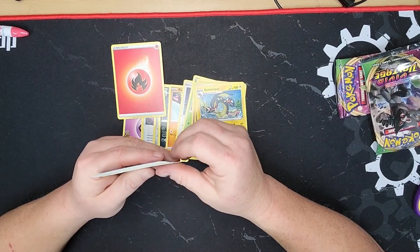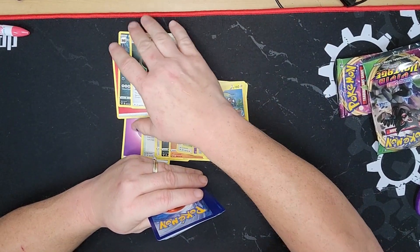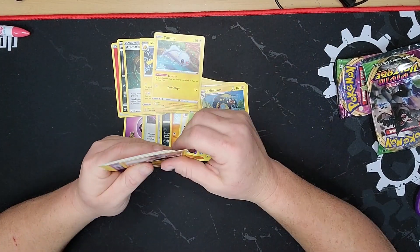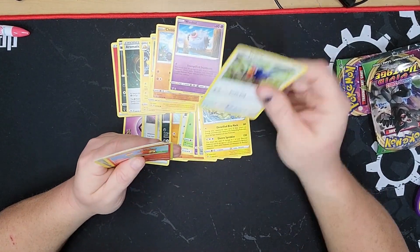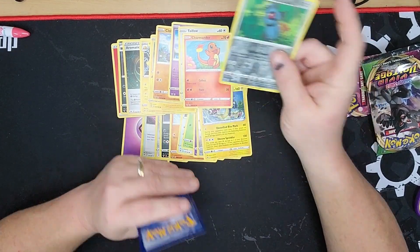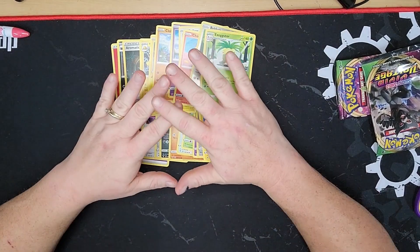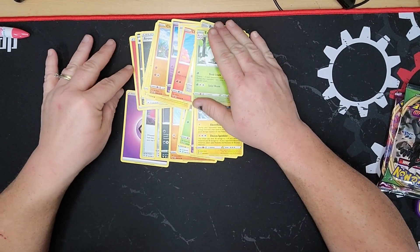Fire, Fire, Crocorock, Aromatic Energy — wow. Gavalantula, Tynemo, Clawbopus, Wubat, Tallow, Charmander. And then we have for our reverse hollow Beldum. Now for our rare it's Executor, but not the best pulls from a pack — but hey, at least it's cool.